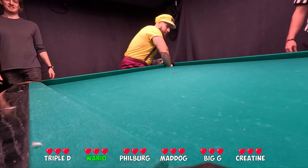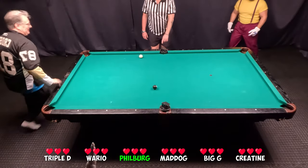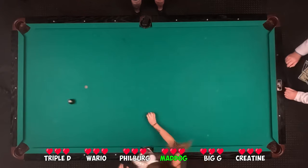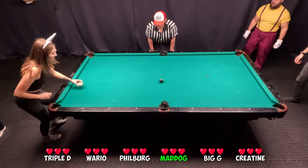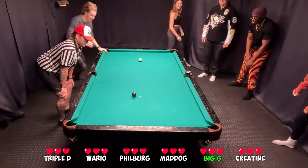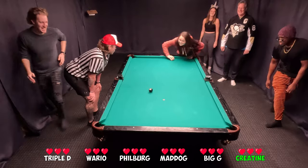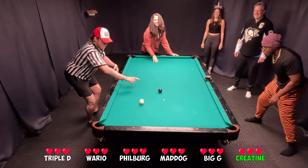A solid hit on the first attempt. For those of you new to crud, the objective is to keep it rolling. Once you've made contact with the eight ball, your turn is over and the next player in the order has to do the same. We have a pair of newlyweds in this game — Big G shooting now and Creatine after. I wonder if playing together will strengthen their relationship.